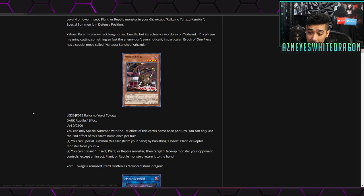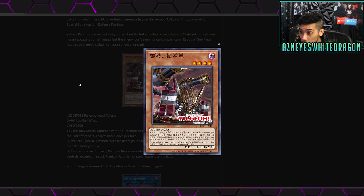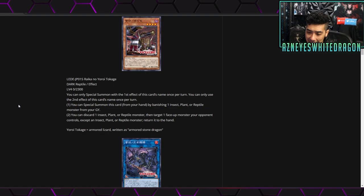Next up we have Raika no Yori Tokage. This is a level four Dark Reptile with zero attack and 2300 defense. You can only special summon with the first effect once per turn and only use the second effect once per turn. The first effect lets you special summon this card from your hand by banishing an insect, plant, or reptile monster from your graveyard. The second effect lets you discard one insect, plant, or reptile monster to target one face-up monster your opponent controls — except an insect, plant, or reptile monster — and return it to hand.